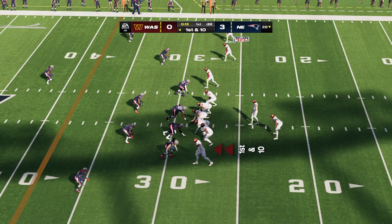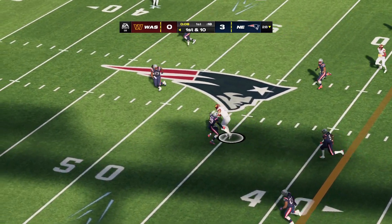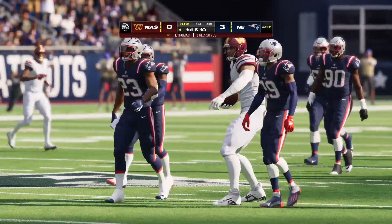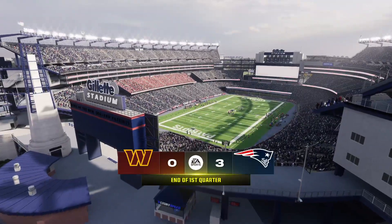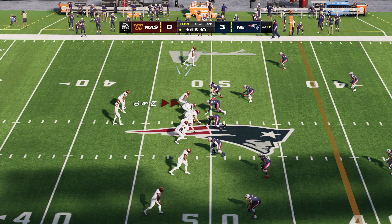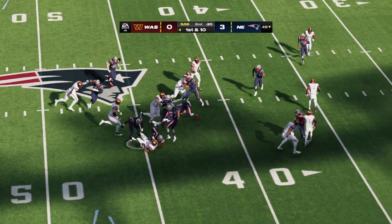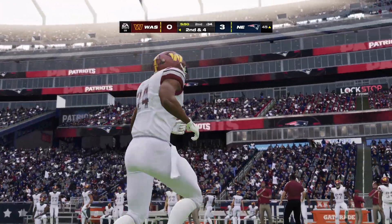First and ten here for Howell and the Commanders at their own 28-yard line. They'll try and start this drive in the air — this is caught by his tight end, Logan Thomas. They nearly get this all the way to midfield. Mark him down at the 49. 3-0 after one on EA Sports. Now Washington with the football here to begin quarter number two. One play and they're already just shy of midfield. He'll take it across the 50 and into New England territory — a six-yard gain on the ground, and that'll make it second and four.